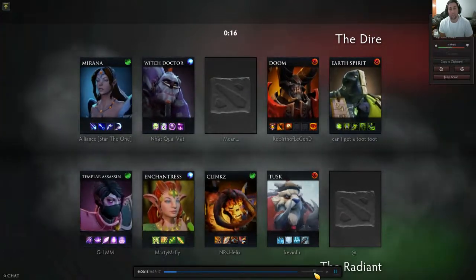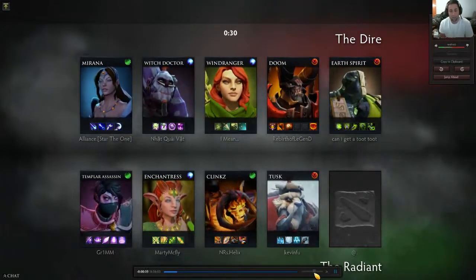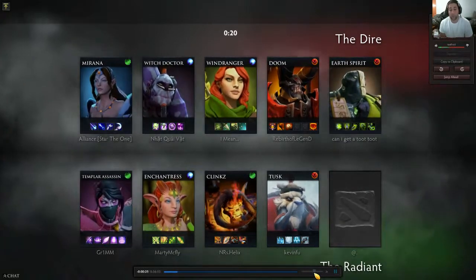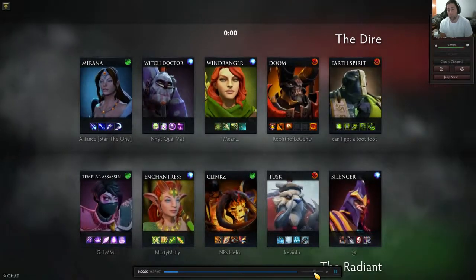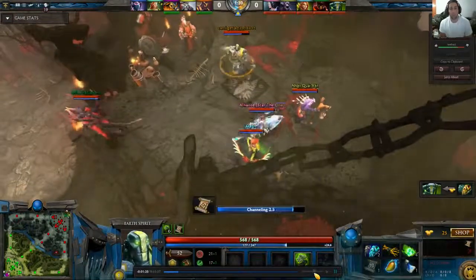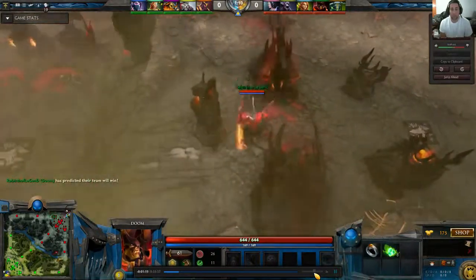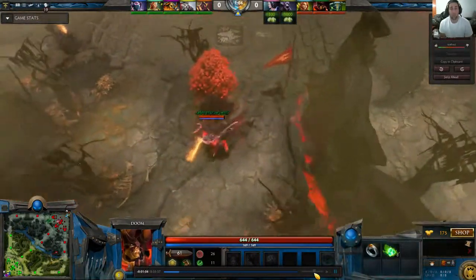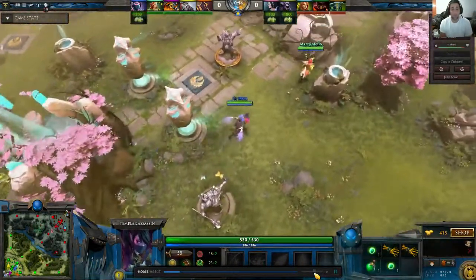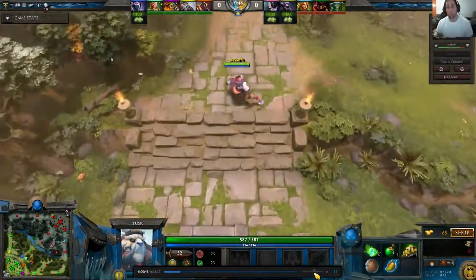What I try here is Treads and SNY. People don't really get Treads on Doom, but if I'm trying to play a frontline tank role, I thought Treads and SNY would let me run people down in conjunction with Scorched Earth. SNY gives me a little armor, tanks me up, and gives a bunch of damage. SNY does a lot more than Drums, and while it's twice the price, it has more utility - particularly with the Treads, which give a huge HP pool, some armor, and let me attack faster while running people down.